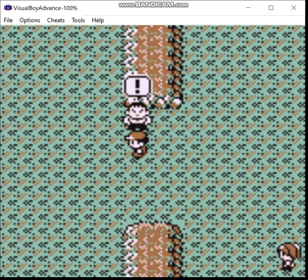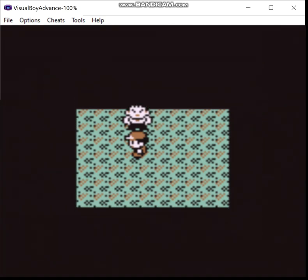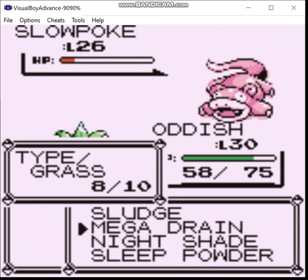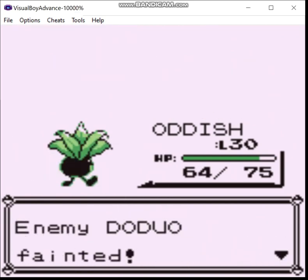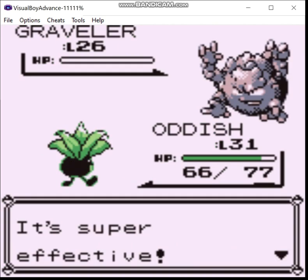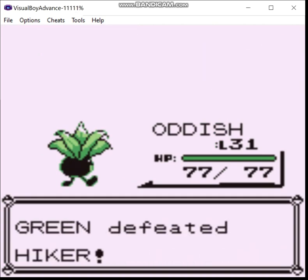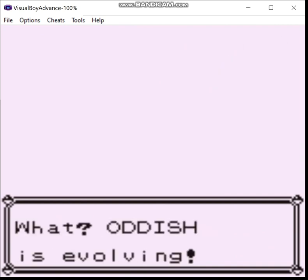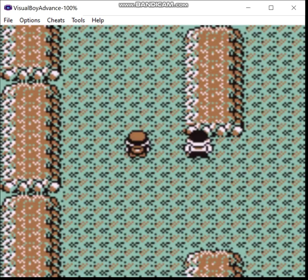Here we have the infamous trainer with two Geodudes and a Graveler - at least in vanilla. This team is different here, much less obnoxious, because in vanilla his Pokemon love to blow up on you.